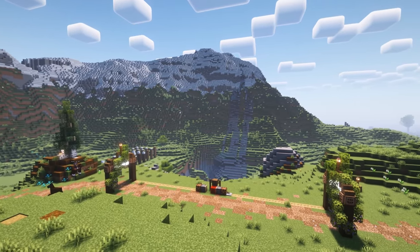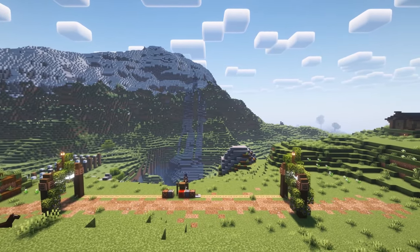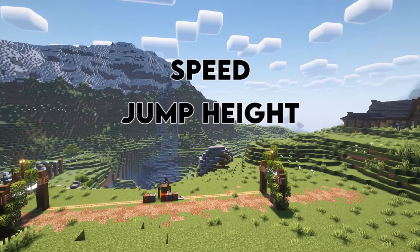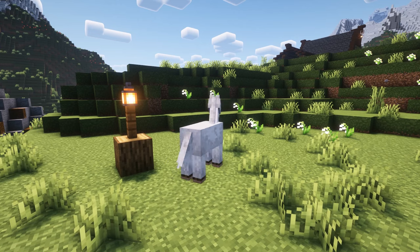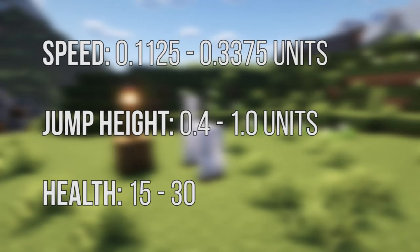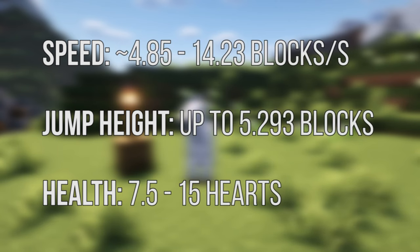First off, what is the perfect horse? Horses have a few different stats, but the ones you can maximize are speed, jump height, and health. When a horse is first spawned, it generates with random values within a certain range for each of these. These translate into the values you see here: a maximum of 15 hearts, a top speed of 14.23 meters per second, and a little over 5.25 blocks for jump height.